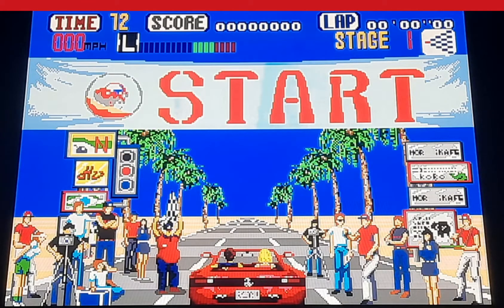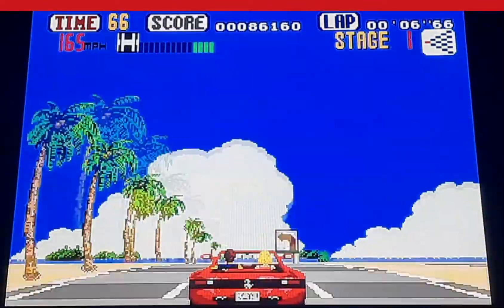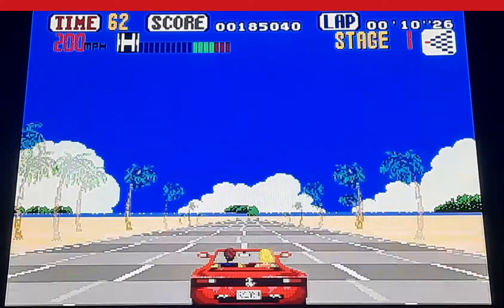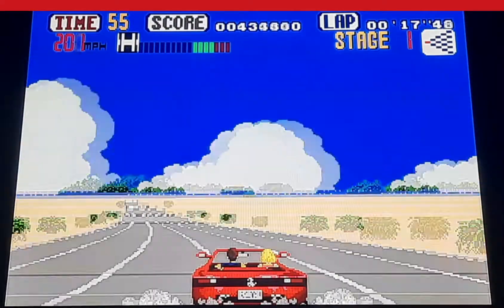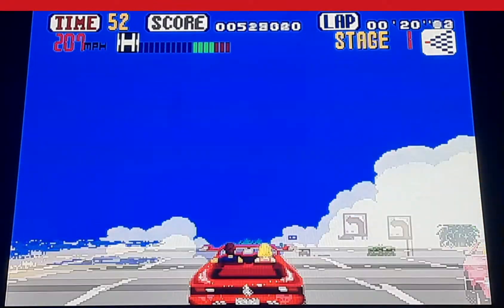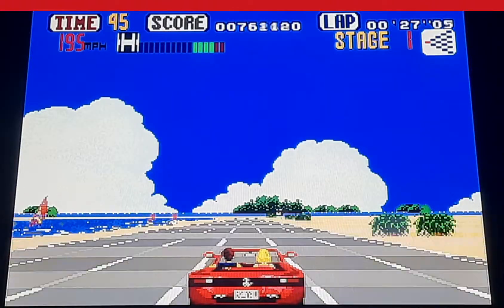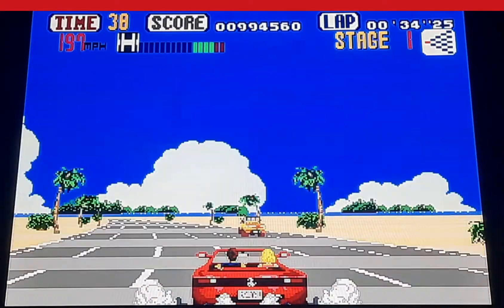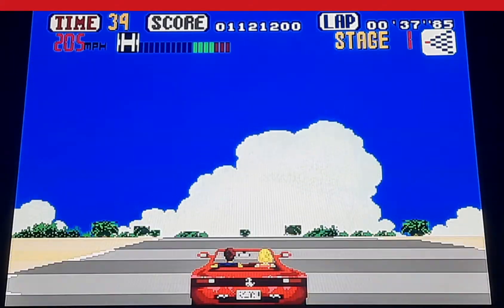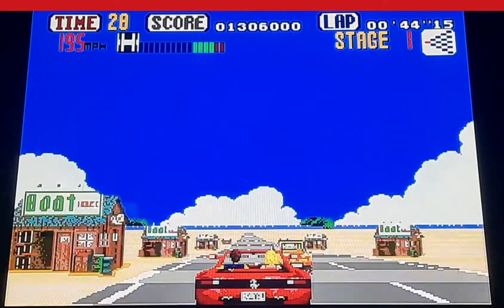What's going on guys? Welcome to my no death run — or should I say no game over run — of OutRun for the Sega Genesis. One of the first things I want to point out is hyper mode is a cheat code that makes the car do slightly over 200 miles an hour, when it regularly does 183. However, it is the hardest difficulty and it does have quite a bit of traffic.